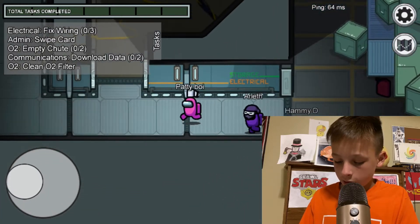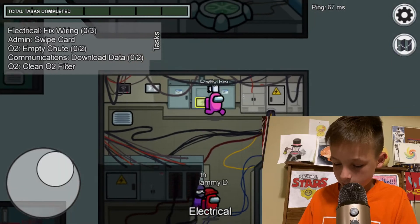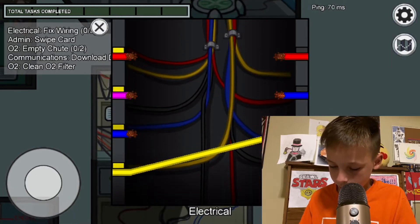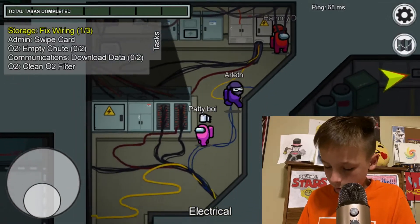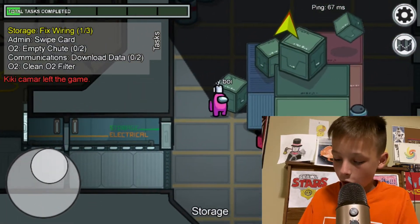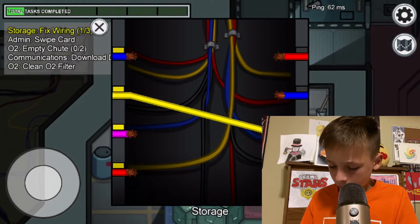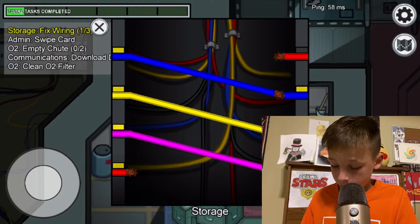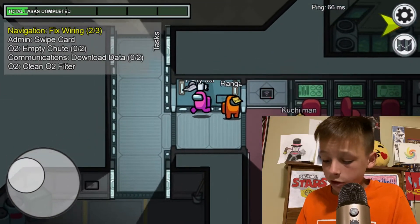When you're crewmate you're gonna want to do the tasks. You'll have to move around the map and find the yellow electrical. You click Use and you can do all the tasks you need — but do them quickly so that one of these people doesn't kill you. As you can see on the arrow in the top right, I'm right next to it. That's what sabotage does — if you don't fix it in time your lights turn off and you can't see dead bodies.